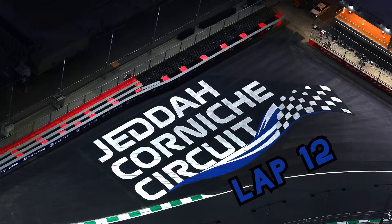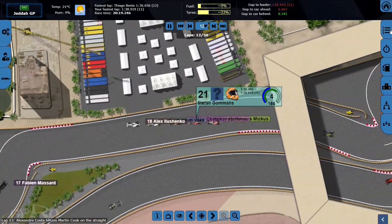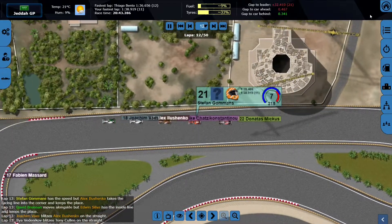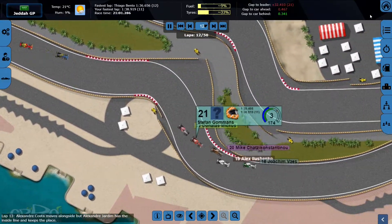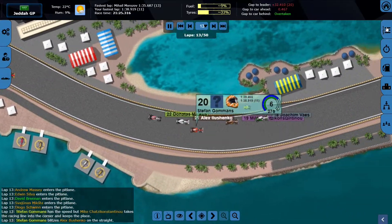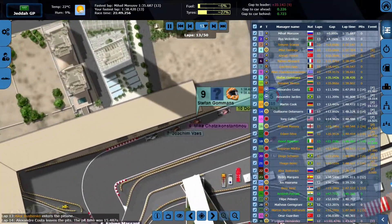Lap 12 now, and I've managed to get into 21st position as some of the cars doing a three-stop are starting to pit. I'm basically stuck in traffic — slightly faster than the cars ahead. There seems to be some action with the car ahead, and I get past as well! He's been overtaken by three cars and he's pitting this lap too. We're now up into 9th position as more cars head to the pits.